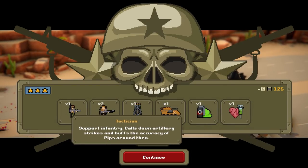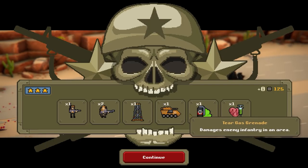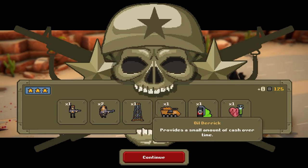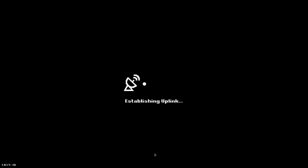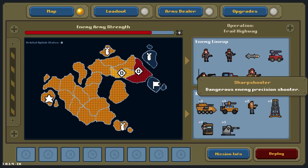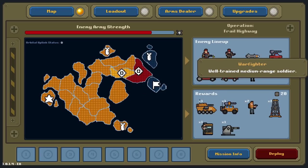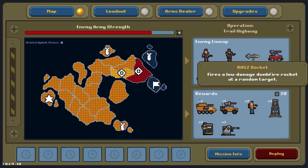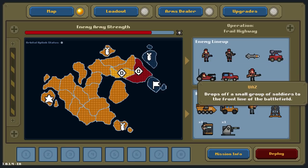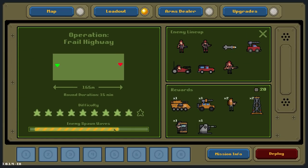Lots of stuff. We used a tactician, we got one back. We used a sniper, we got two back. We used smoke but got loads of other stuff back as well — so net profit in units. Two more attacks. This one looks difficult. That one looks even more difficult. Warfighter, shotgunner, rockets, vehicles, sharpshooters. Mission info is nine, and look at that wave pattern. How on earth am I going to deal with that?